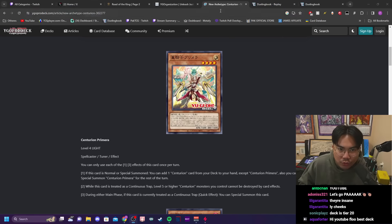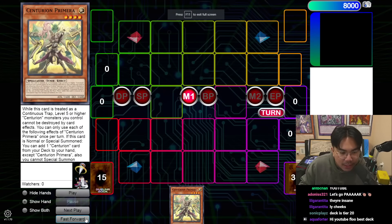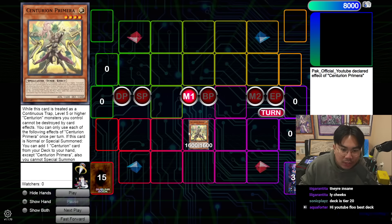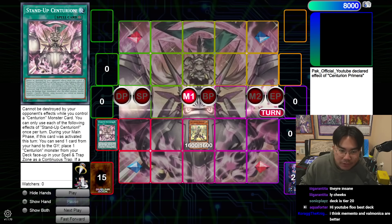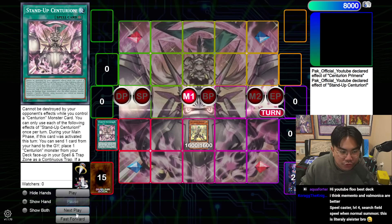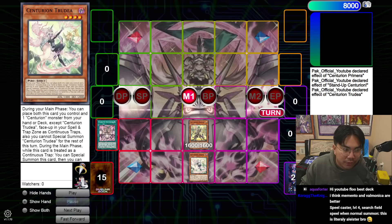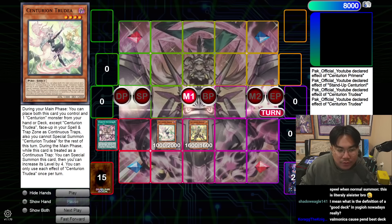I'm going to start by showing a quick combo video with the archetype. Essentially, what the deck aims to do is clammy lock your opponent, and basically every Centurion card in the deck is a one-card combo that allows you to do that. So here we're going to normal summon Primera. Primera grabs you the Centurion setup, and Centurion's effect sends a random card from your hand to the graveyard in order to place Trudea in the spell and trap zone.